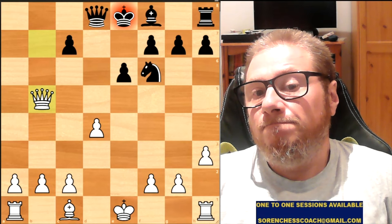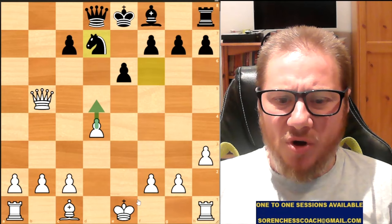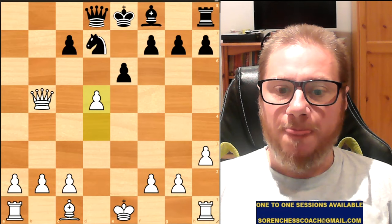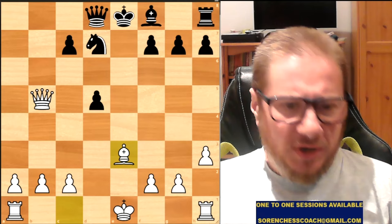I don't know why White pushed the pawn here. They should have simply castled, getting the Rook activated, or just played the Bishop very actively — that would have been much, much better. But they pushed the pawn, a funky move. Pawn takes back. Bishop E3. Finally Black plays Bishop to D6.